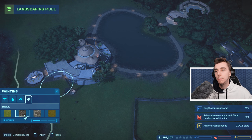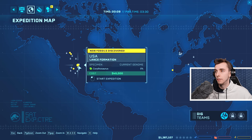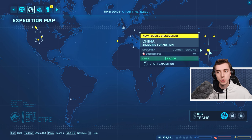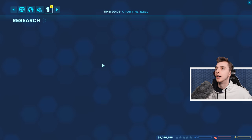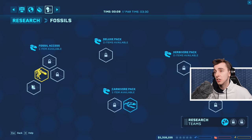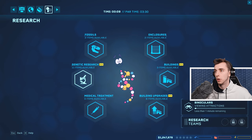Let's set up a dig site. What do we have? Ceratosaurus, and Dilophosaurus. I like the idea of a Ceratosaurus — who doesn't like a good old Bruton? And what else? Part time is three hours but it doesn't really make a difference — you just need to get five stars. We could get Herrerasaurus, we could get Pachycephalosaurus. We could get binoculars — we should probably get binoculars. Let's research binoculars.